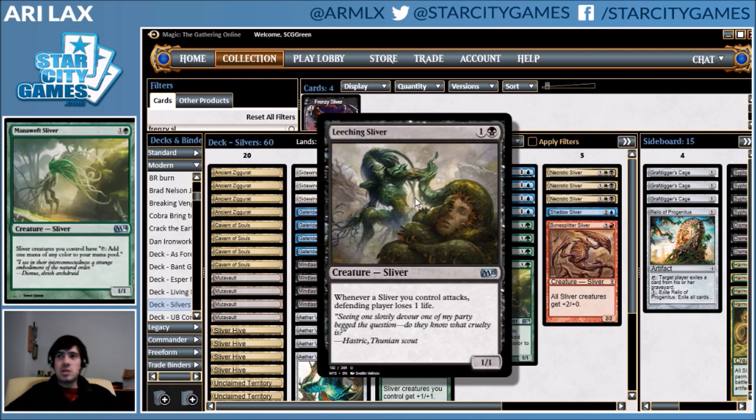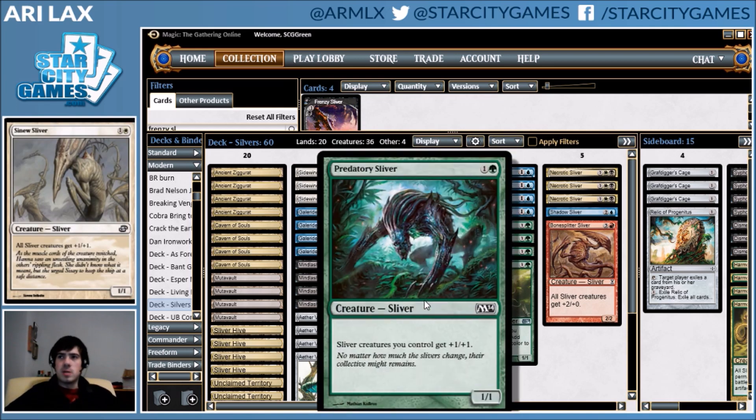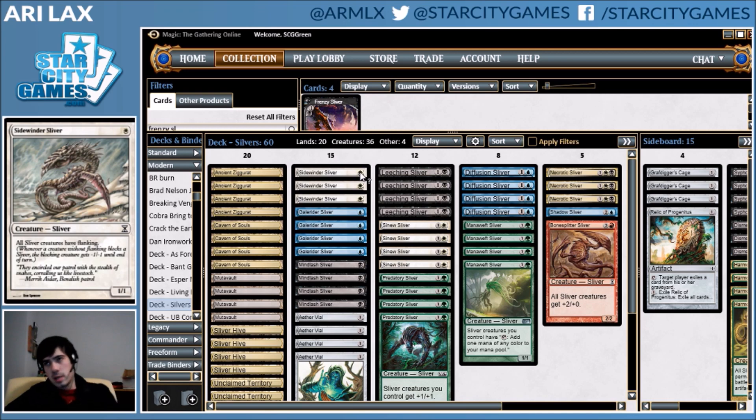We have Leeching Sliver, which is guaranteed damage on every attack, and then Sinew and Predatory Sliver that let you go large and wide. You are higher on one-drops because you don't have to support the odds of hitting two good things with Collected Company.